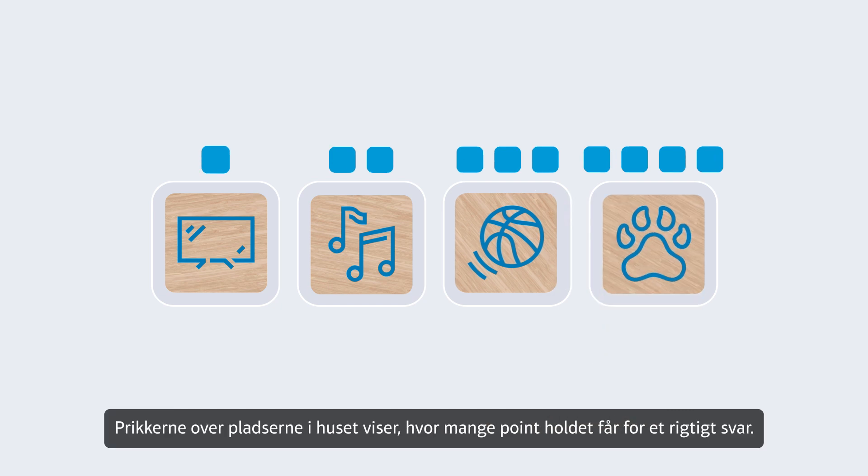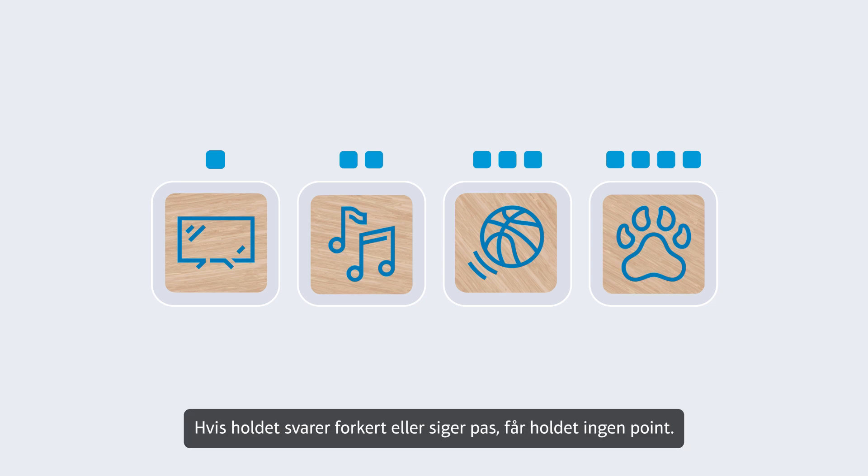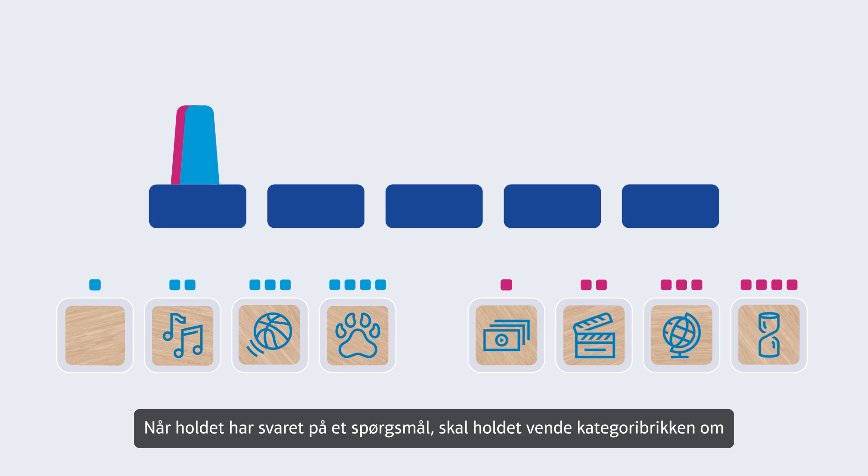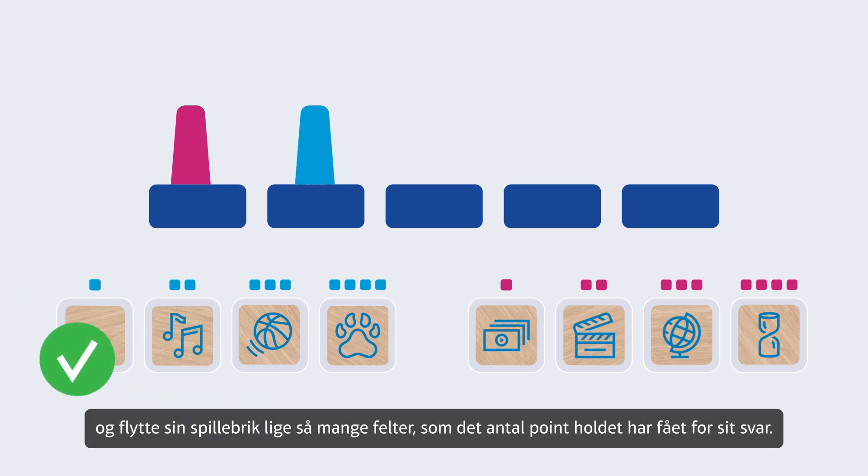The dots above each square show how many points you get for answering correctly. If you answer incorrectly, or fail to answer, you get zero points. When you've answered a question, flip the category tile and move your team's playing piece forward according to the points you earn for your answer.